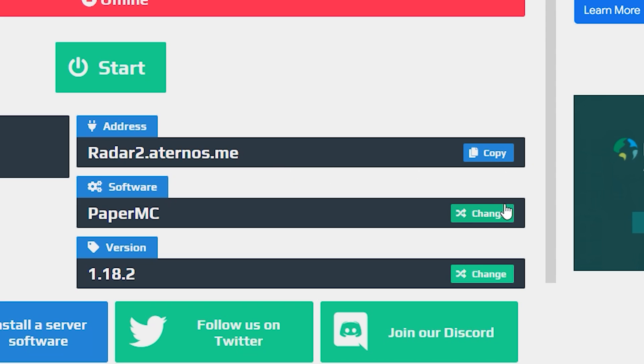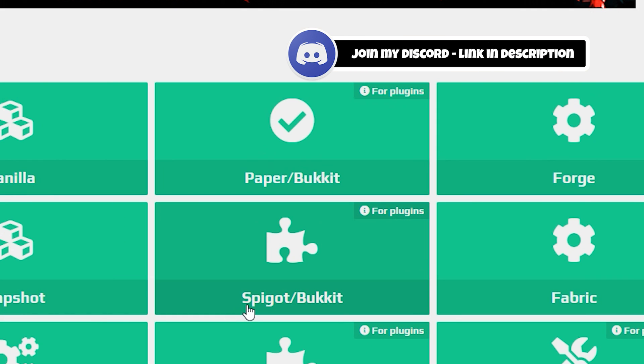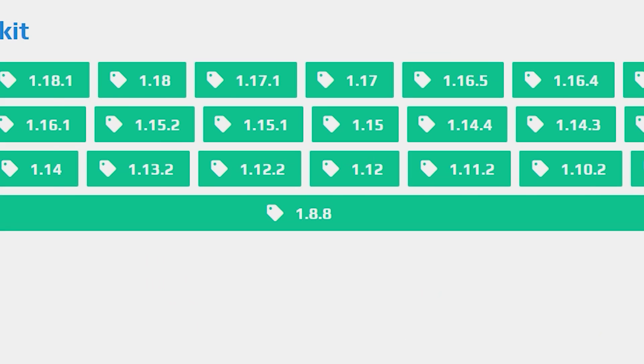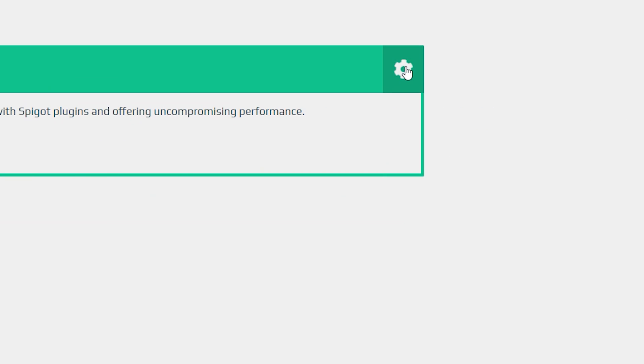All you want to do is come over to Software and click Change. In here, you can either choose Paper or Spigot. I've heard Paper is better, so that's what I'm going for. Choose Paper, choose your version — I'm going to go for 1.18.2 because that is the latest version. Click it and then click Install.